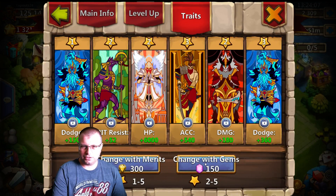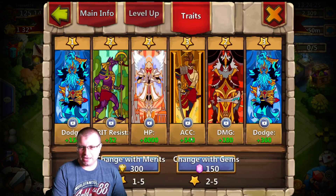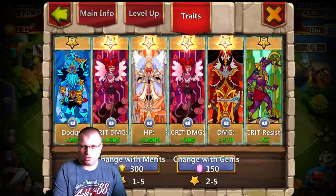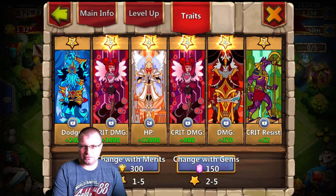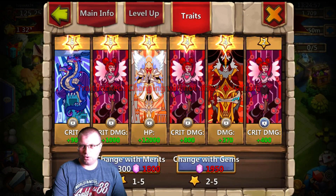And now we can look here at the traits. It has increases max HP by 8% and burns dealing 40% attack damage per second. Now, this is free-to-play, so we don't really have many gems to spend on traits, but we'll do a roll or two. I think that is pretty much — yeah, I'm going to keep that crit damage. HP, crit damage, damage. And we'll do one roll. A crit — and we'll keep that one right there.